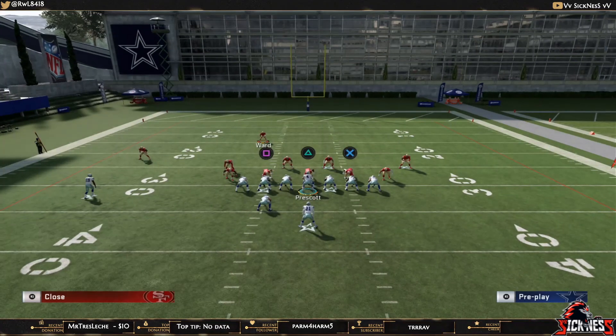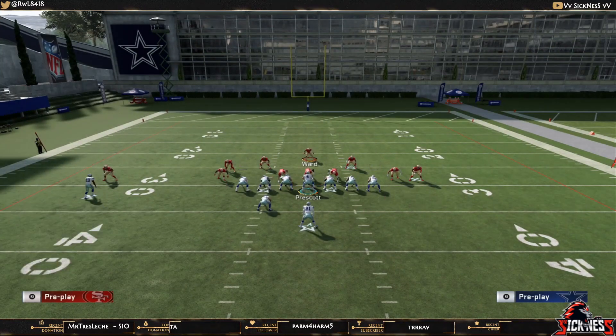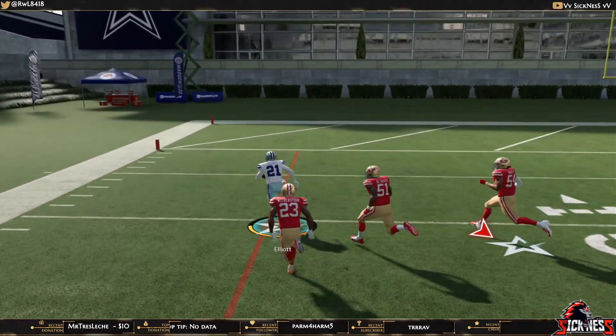The final one is out of Strong Tight. I only use this against dominant man coverage run defenses — edge blitz, Cover 1 Contain, 2-Man Under. Basically if it's man coverage, you can abuse it by motioning the fullback out. The formation has to be flipped for this to work.